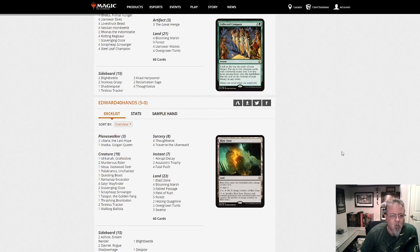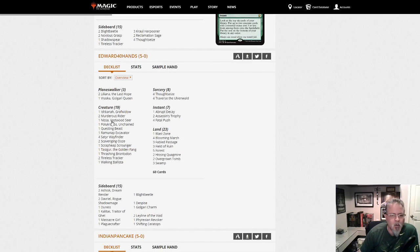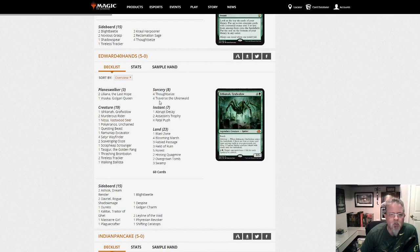Edward Forty Hands playing a 60-card format. This is Green-Black Traverse — Green-Black Delirium. Ishkanah, Traverse the Ulvenwald, and Tasigur as a Delirium payoff. Good to see Tasigur getting some play. This is sort of a Black-Green Rock style deck, a little creature heavy for that. Four Thoughtseize, getting stuff back, four Fatal Pushes. If you play Black-Green Rock in Modern, you won't be too unfamiliar with this deck.